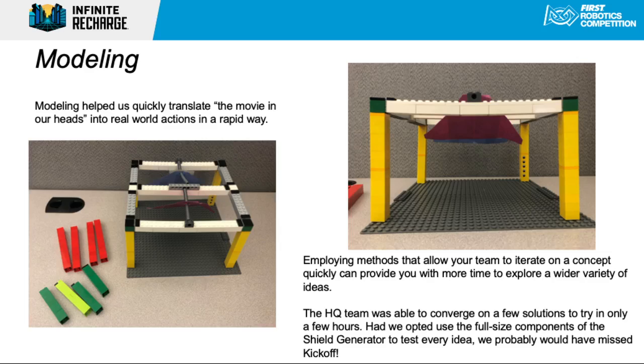Once we reached that point with the shield generator, we knew how it would be structured, what material we'd be using, and how robots would move when they attach to the generator switches. From there, the next steps were looking at the aesthetics — what graphics would look good on the shield generator that would match up with graphics already defined on the loading station and the power port. That was really the final, fun step in the shield generator design process.